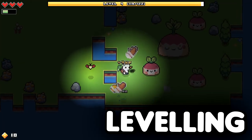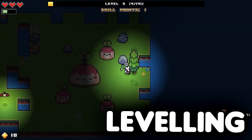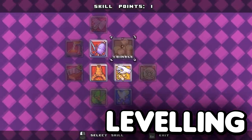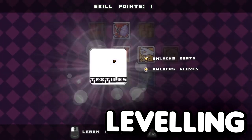Along the top of the screen is a big experience bar that fills up whenever you do pretty much anything. Each level you unlock a new skill, and these skills add entirely new mechanics to the game. This acts kind of like an extended tutorial, drip feeding you new abilities in a way that won't overwhelm new players.